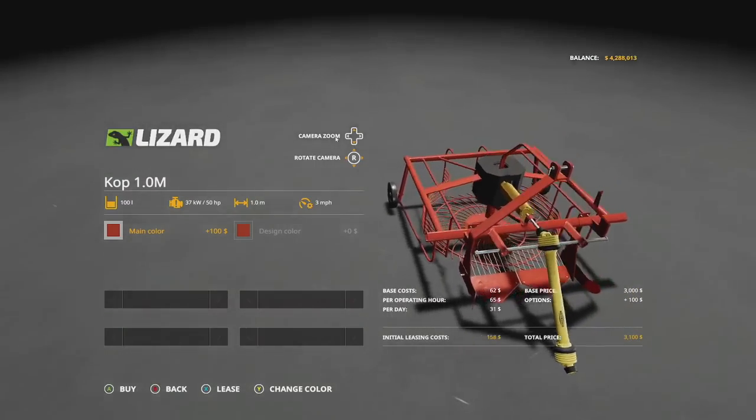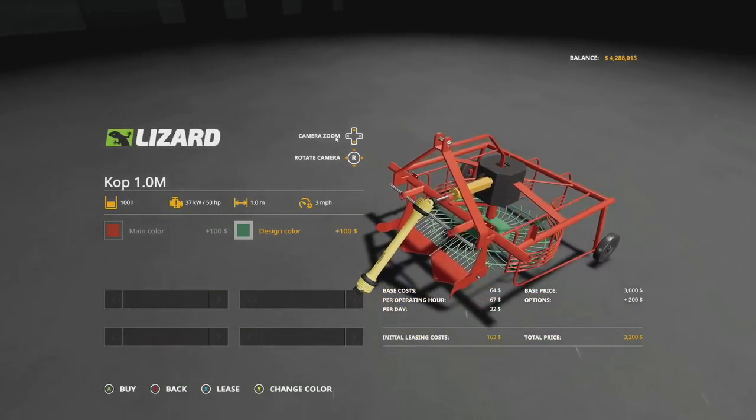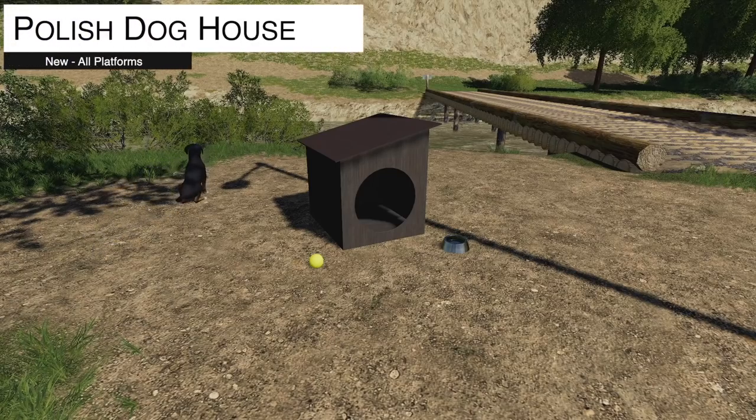It has quite a few color options for the main color, and the design color changes the wheel on the bottom. Note that a topper is needed prior to use for harvesting sugar beets.